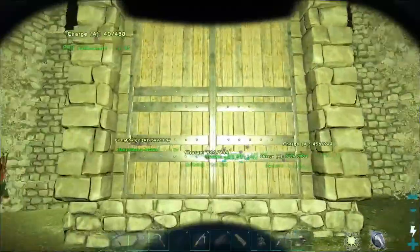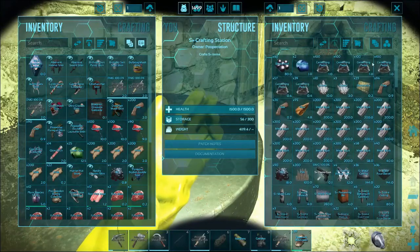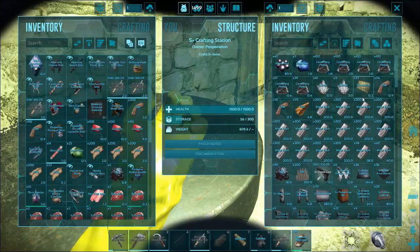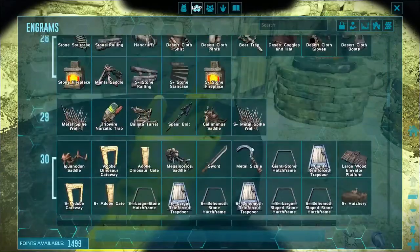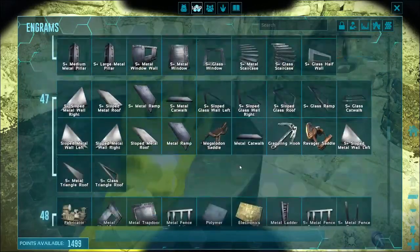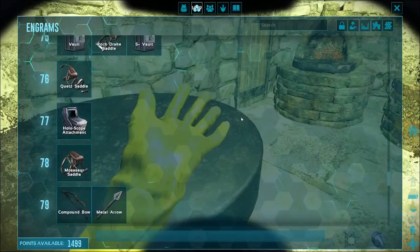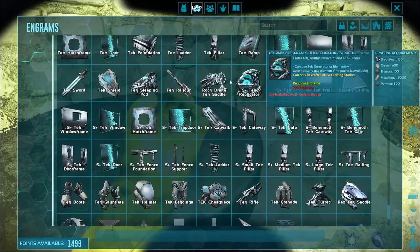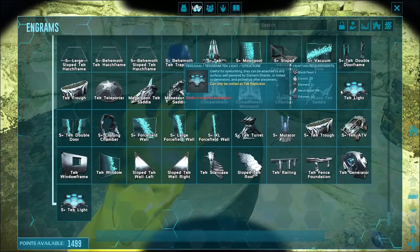We are going to go over to the new base today. I spent a long time yesterday gathering the materials to craft all that I need. I have so much metal, still a lot of cementing paste. I hit level 80 and we updated the server to now use auto engrams, so as soon as I level up, boom - all the engrams. The real reason we did this was to unlock all the tech engrams. I do have access to the new tech stuff, including the tech shield and sword, although I don't have any element yet.